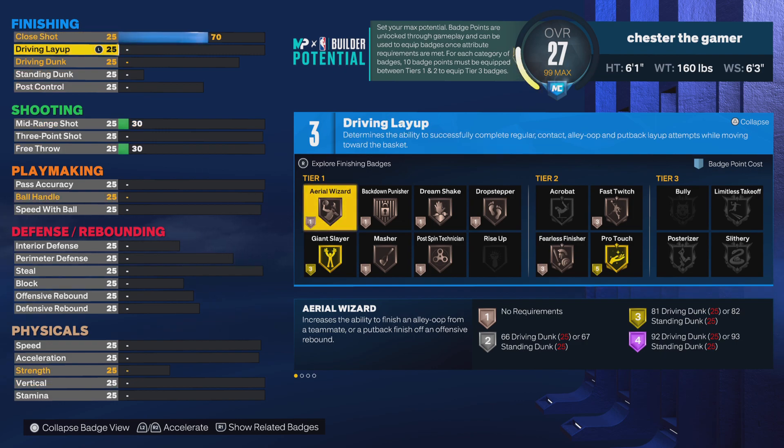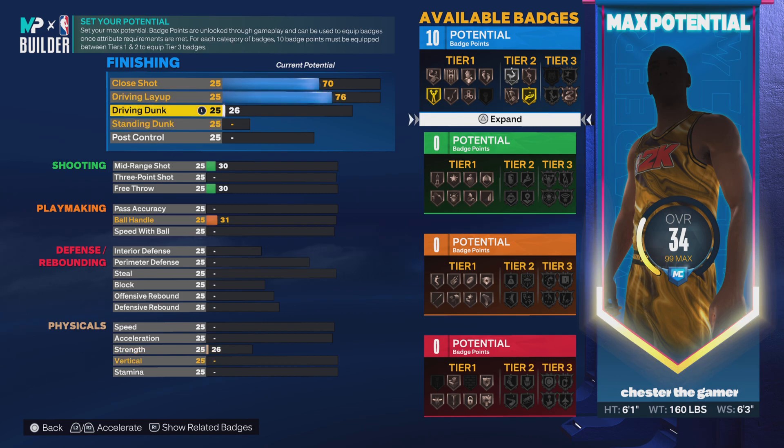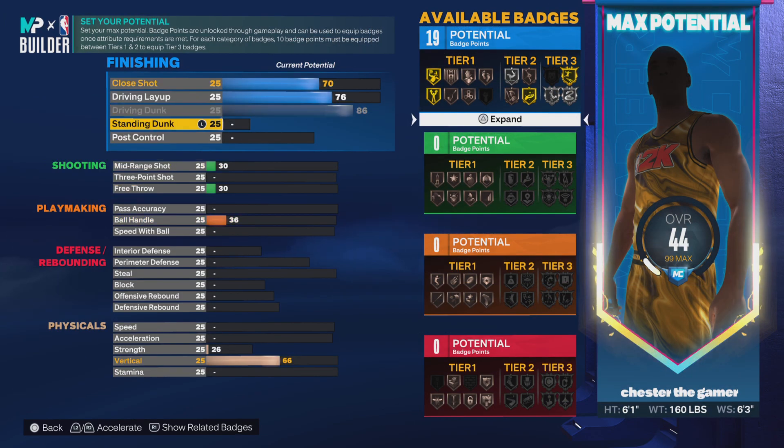Giant slayer is great if you're going up against someone that's 6'9. And then driving layup, we're going to go with 76, and then you want to go with 86 driving dunks so you can get those contact dunks. And then you want to go with 26 on the post control.